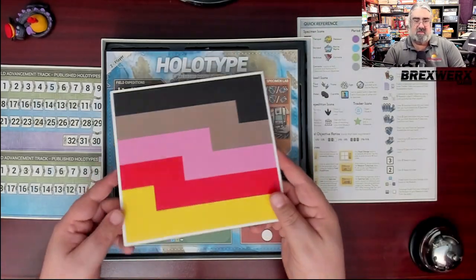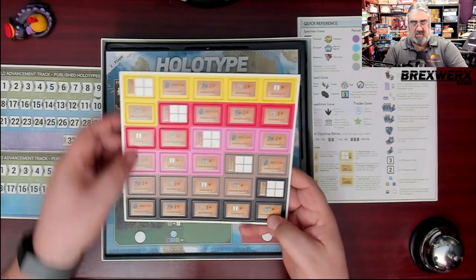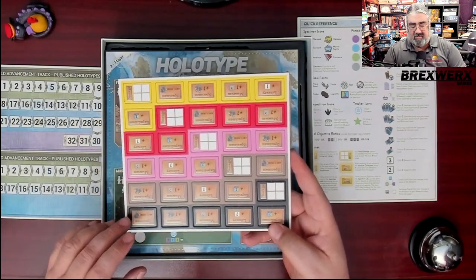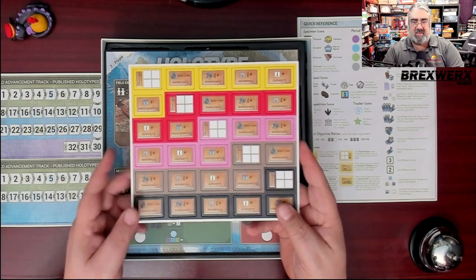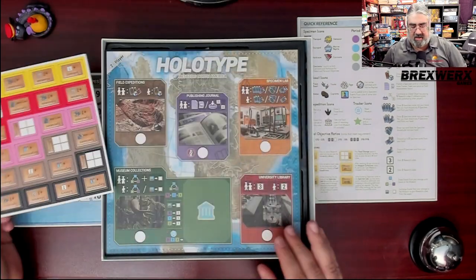These are the different player ability tiles in the player colors — you can play this with up to five players. These are unlocked during the game: once enough papers have been released, you get to choose one of these abilities, which reminds me a lot of the labels in Distilled — it's kind of similar to that.